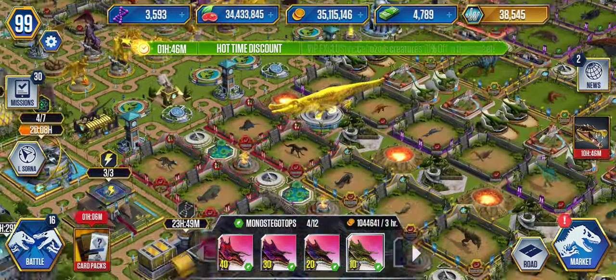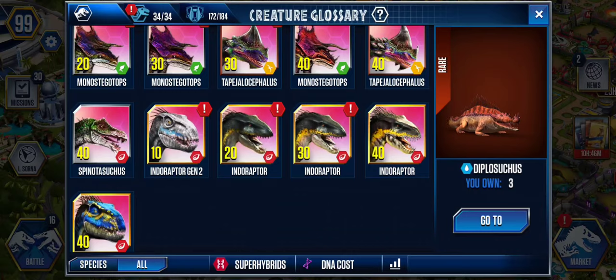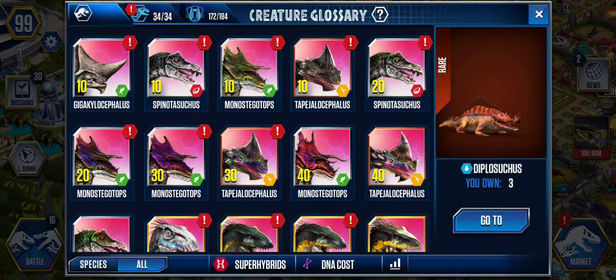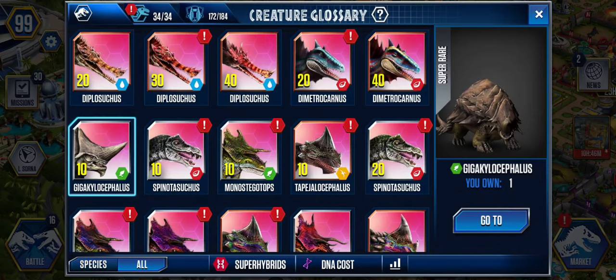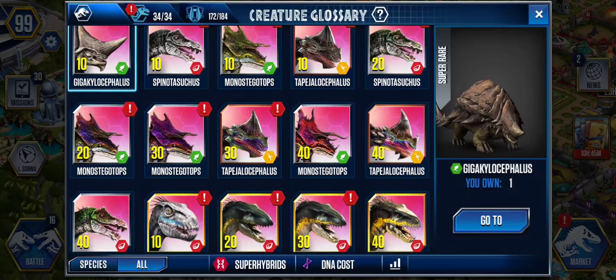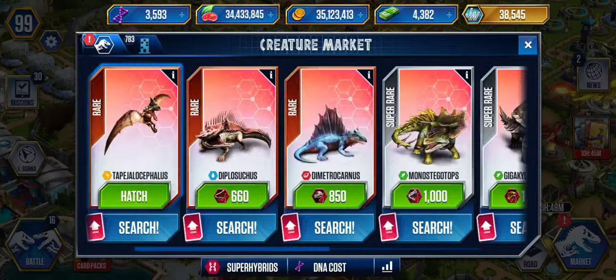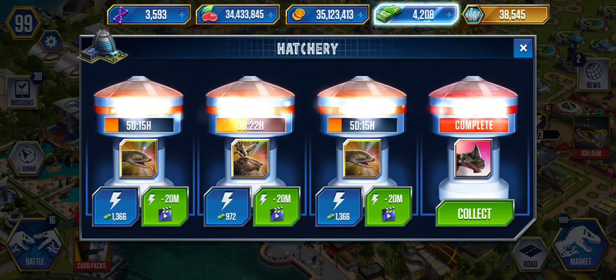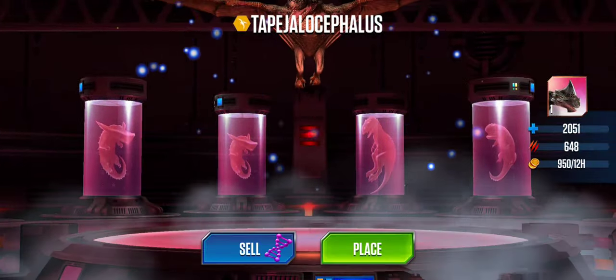Now do we have all the super hybrids? Look at that — we have all the super hybrids and they're all at max level! Except one guy — we gotta get everybody to max level. Actually, all our super hybrids are level 40. Do I have this guy at level 40? Let's add another one and get this super hybrid to max level too.